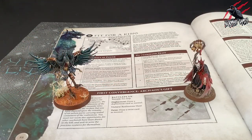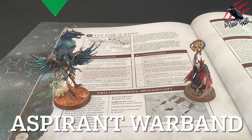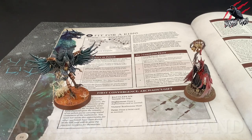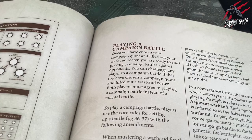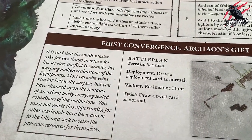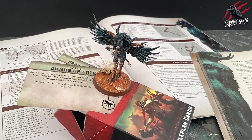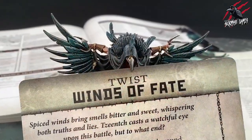In a convergence battle, the warband whose convergence the players are playing through is referred to as the aspirant warband; their opponent is referred to as the adversary warband. To play through the convergence, use the guidelines for campaign battles but generate the battle plan according to the corresponding convergence on the campaign quest. This means you might know some of the battle plan cards in play before you muster your warband, so use this knowledge to your advantage.